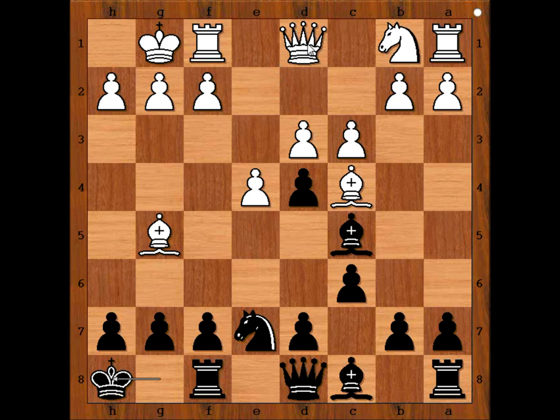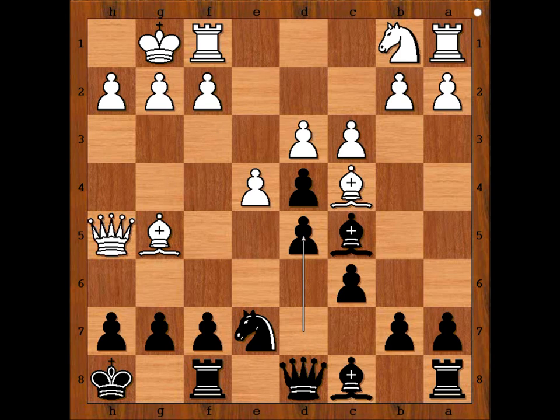Borden played queen to h5. The question: should black play f6 or not? What do you think? d5 is the best move in this position. But Bird played f6 — not the best. Why? How should white continue?